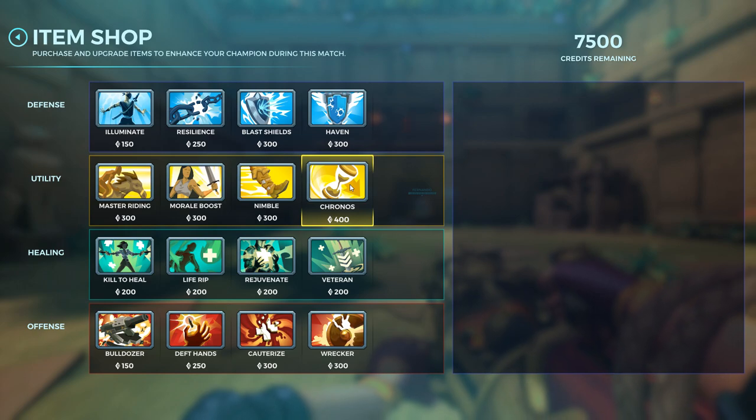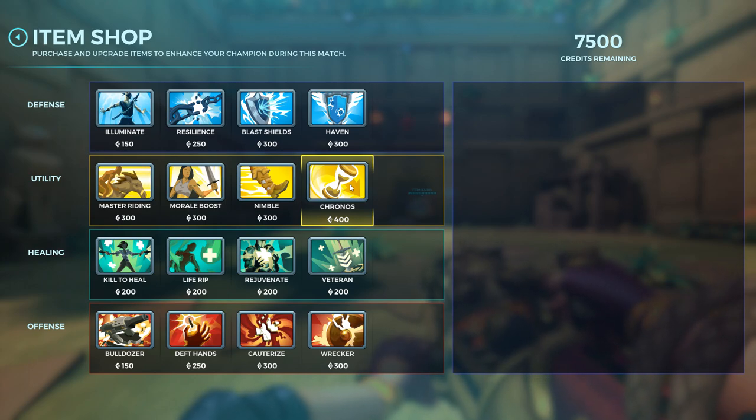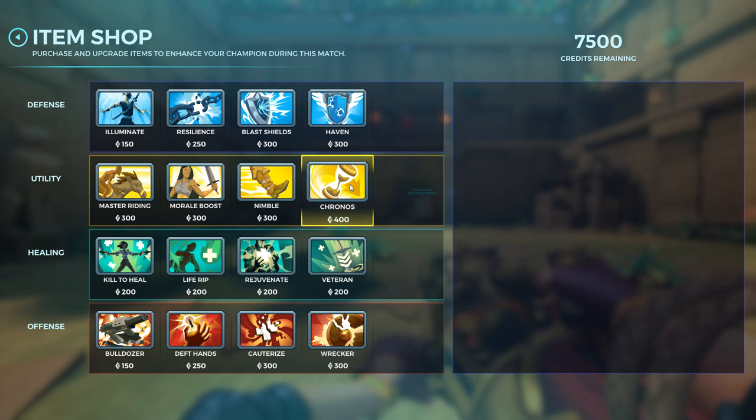In Team Deathmatch, you can open the store pretty much anywhere at any time. To gain credits, you can always capture the point — you and every member of your team each get 300 credits for that. Beyond that, just play normally: heal, deal damage, absorb damage, stay alive. The more things you do, the more credits you'll get.